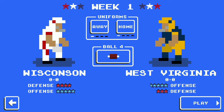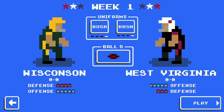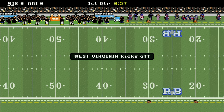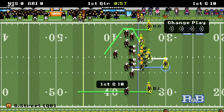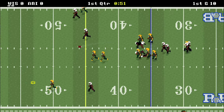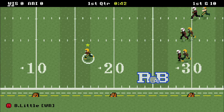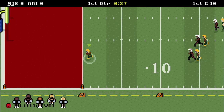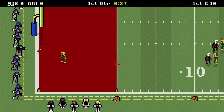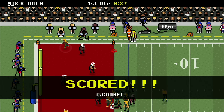Alright, now you have to play a game. You have to make sure the uniforms are on the last setting — the rush. And you have to make sure you're using ball four. Very important. To play, all you have to do is pass. You cannot run if you want to get these infinite CCs. You have to pass. You can score as many times as you want, but you just have to pass — that's all you have to do. If you even accidentally press the run button, you will not get the CCs and you'll have to redo it.